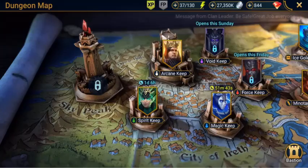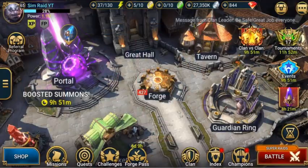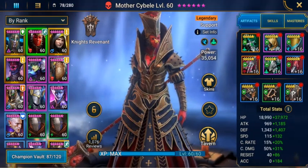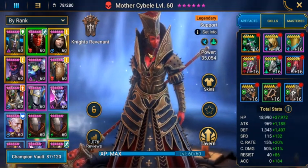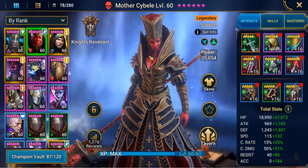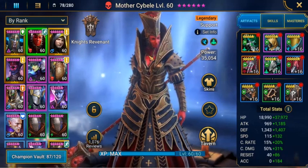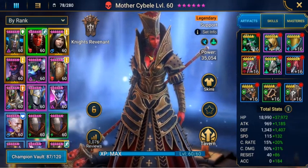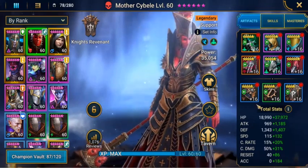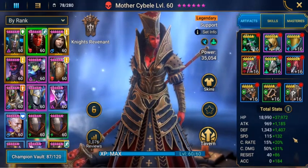We'll have a look at what champions I'm going to use. I'm going to have Mother Sidebelly to start off because she has an additional 24% speed for the team. The idea of the speed is to make it so you can take more turns and have your turns before the enemy does, giving you more chance of killing them before you take damage yourself. I've set her up with as much speed as possible — she's at 247 speed.